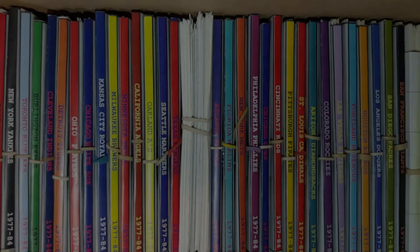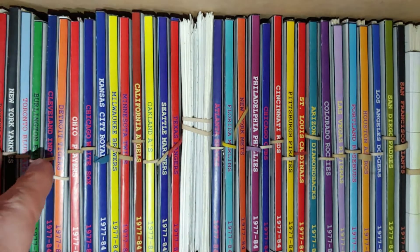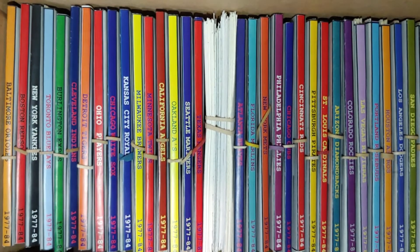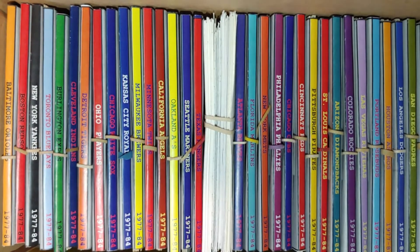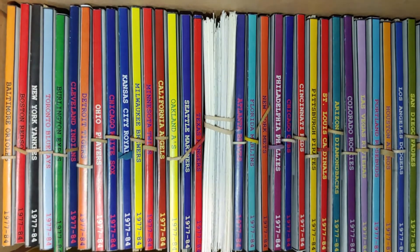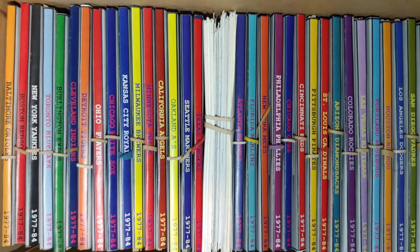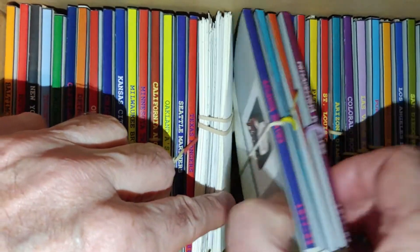Welcome back baseball fans to the 1970-73 carryover league draft preview. We're doing another card set analysis continuing into the 1971 box. We got through the American League in the last two videos. I'm going to try and do the entire National League in this one video tonight, and then the only thing left to look at would be the waivers, retired, and guys who have not been in the league before.